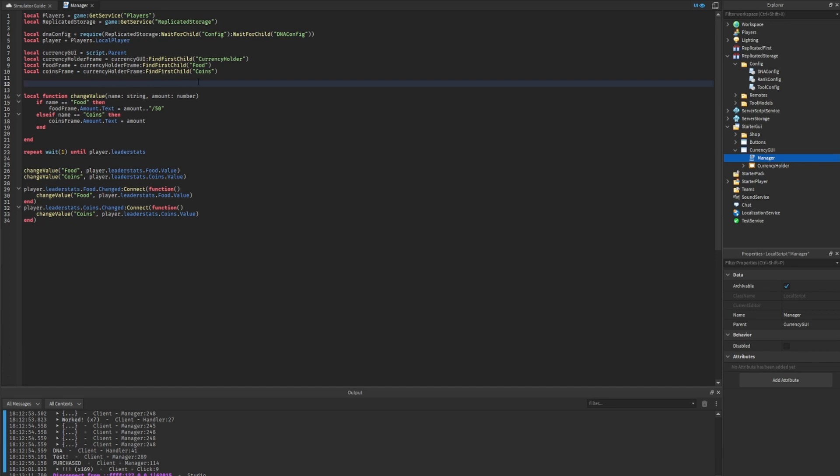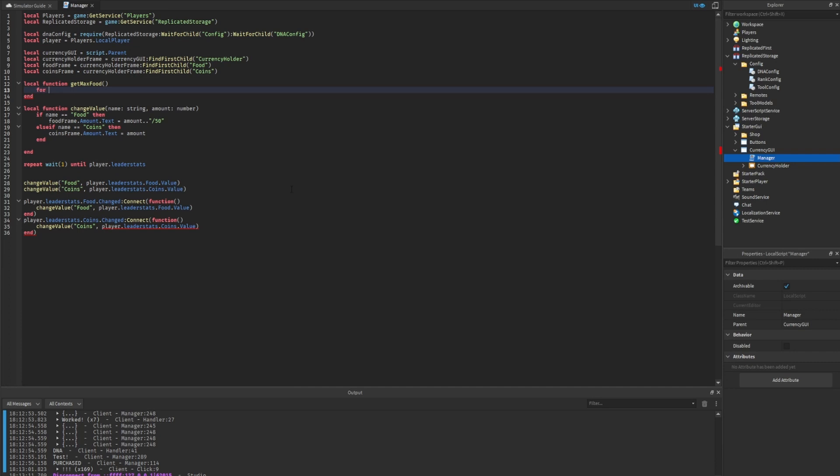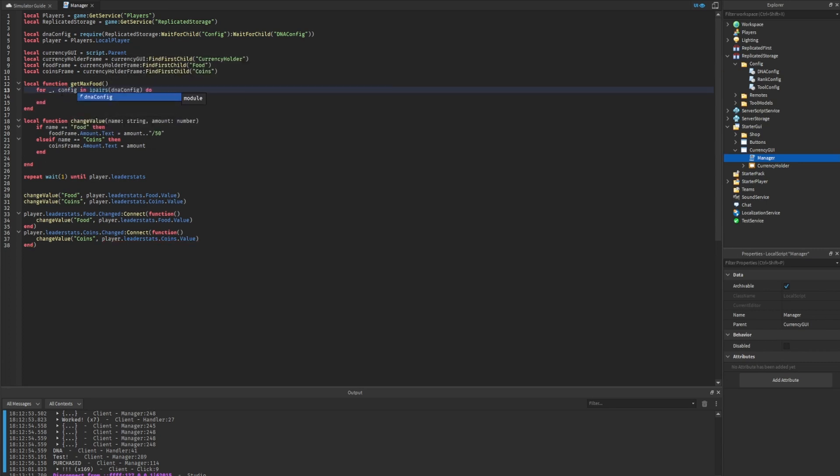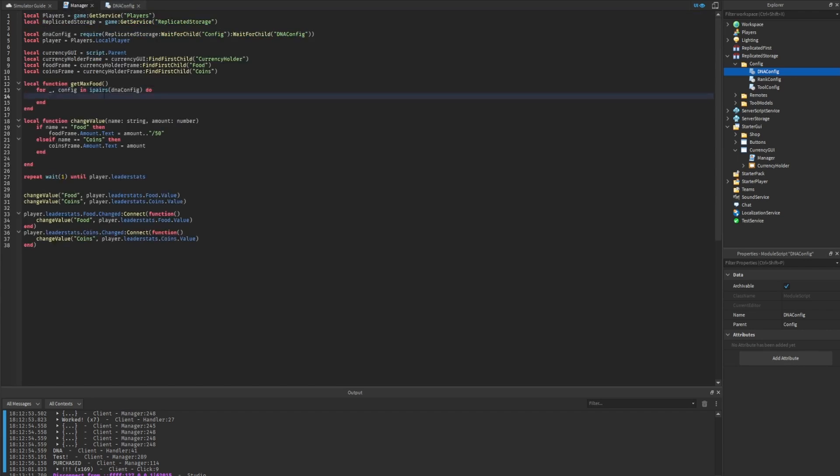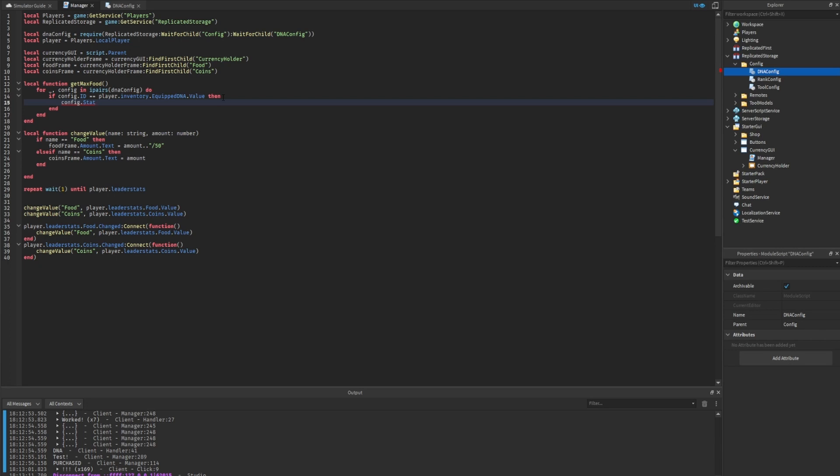To get the player's maximum food, we first get the replicated storage: `local replicatedStorage`, then get the DNA config by requiring it: `dnaConfig = require(replicatedStorage:WaitForChild('Config'):WaitForChild('DNAConfig'))`. Now we create a function `local function getMaxFood()` - no arguments. We loop through the DNA config table using `for _, dna in ipairs(dnaConfig) do` - actually we'll rename `dna` to `config` since each iteration gives us a config entry from the DNA config table.